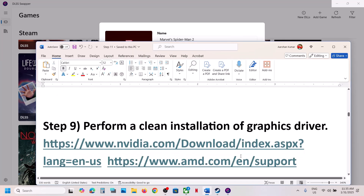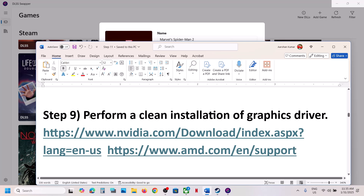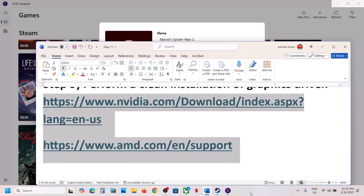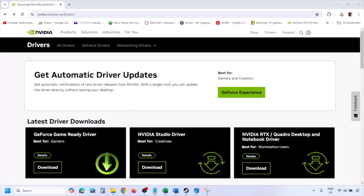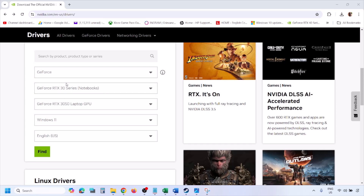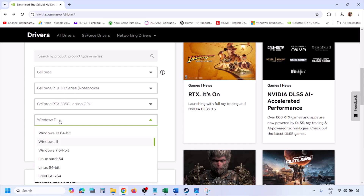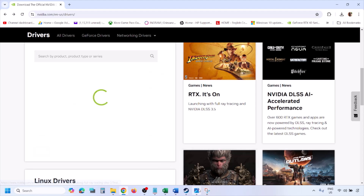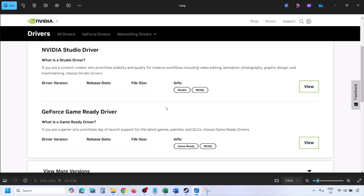The next step is to perform a clean installation of your graphics card driver. If you have an Nvidia card go to the Nvidia website; if you have an AMD card go to the AMD website. Select your graphics card, select the right operating system (Windows 10 or Windows 11), then click Find.